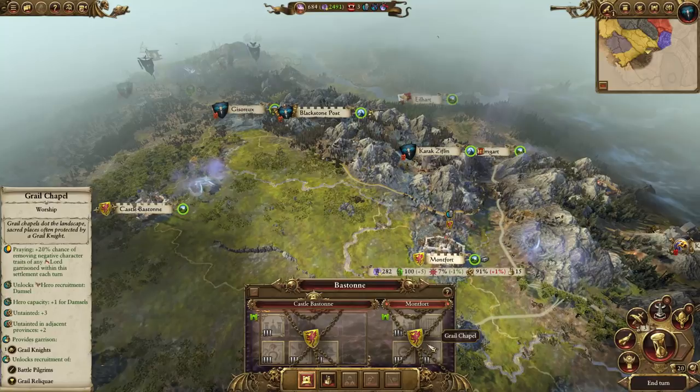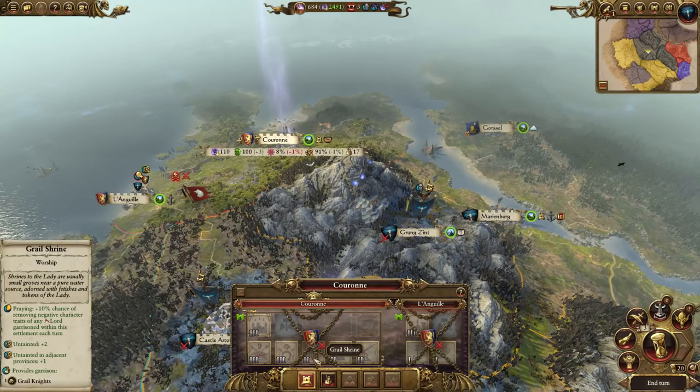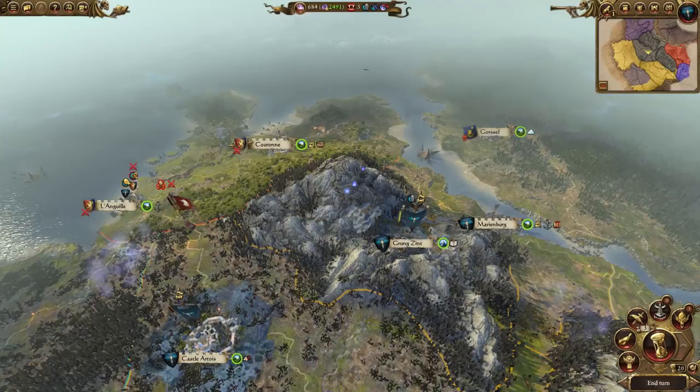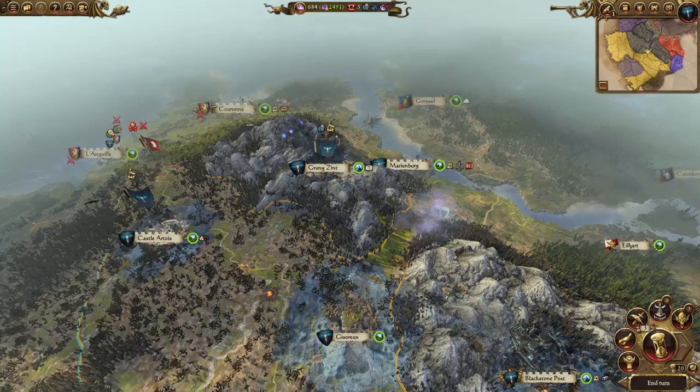I might just go and burn Montfort to the ground just to stop the untainted corruption - I bet they've got one here as well. Yep, Grail Shrine - we need to stop the Bretonnians building Grail Shrines because it's just a pain in the arse. That needs to happen now. Or rather, it's going to happen next episode because we've run out of time for this one. Next time we'll be spending our Bloodkisses on whatever you guys feel like - or the Neckratch, which is what I want. Thank you very much for watching and I'll see you in the next episode.